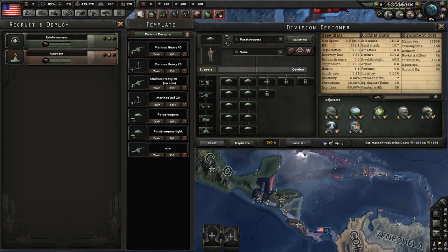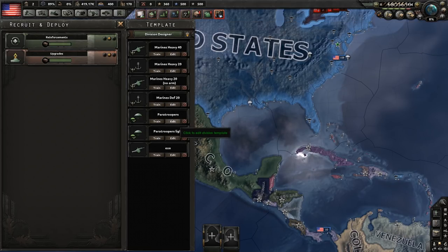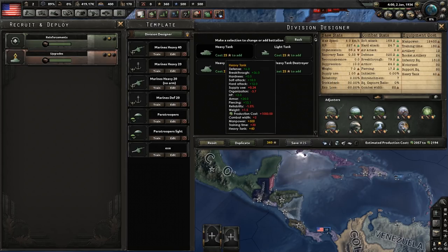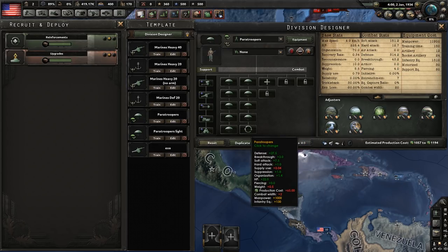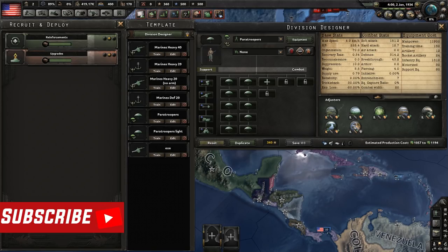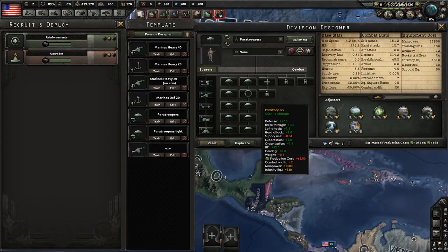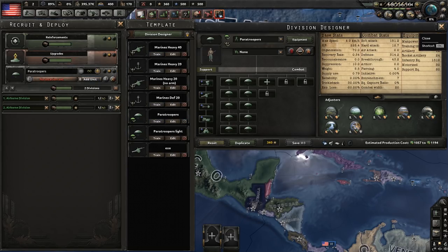Paratroopers are absolutely insane — they have way more organization, sitting at around 72. You can only use paratrooper battalions in the template since adding a tank prevents para-dropping, unless you're using mods with airborne vehicles. The first paratrooper template is a 20-width pure paratroopers division with support rocket artillery, support artillery, engineers, logistics, and a field hospital. It's designed to drop into or near enemy cities and hold on — that's really all these are for.